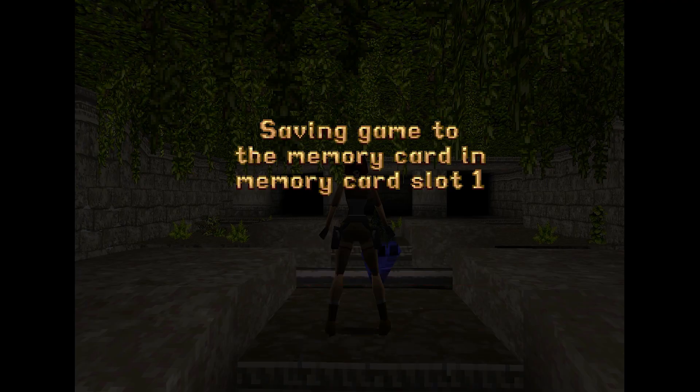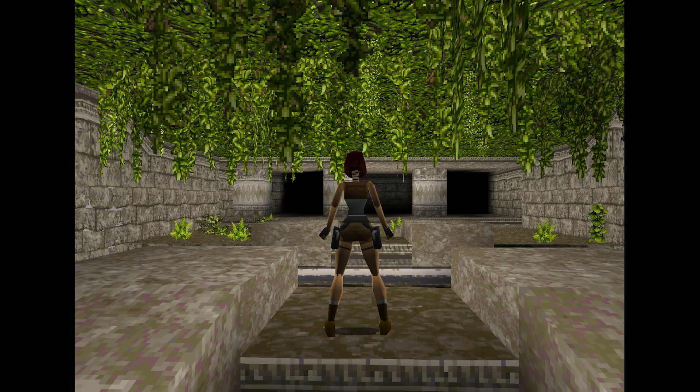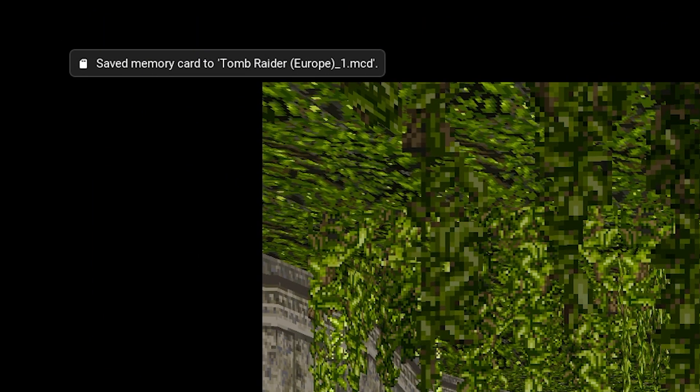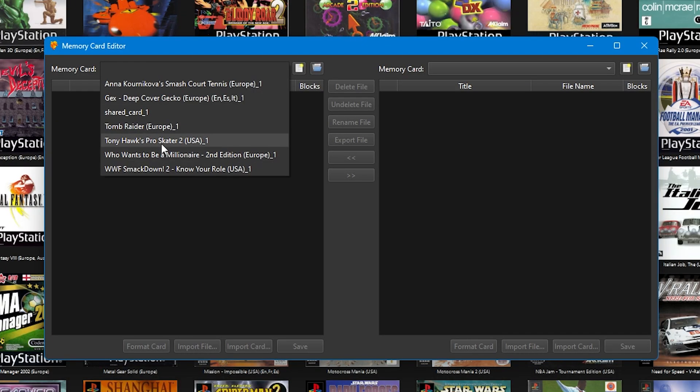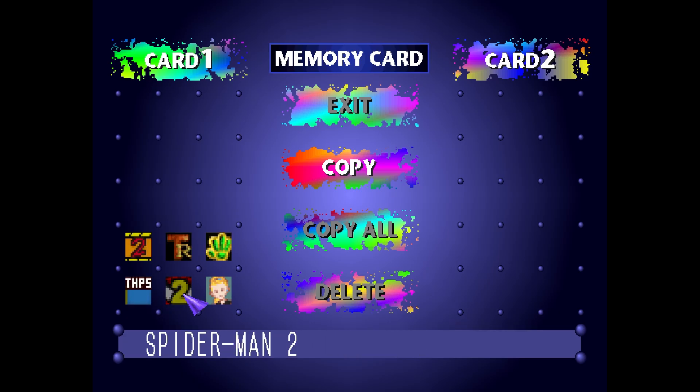If you've got DuckStation set to create a new memory card for each game based on its title or serial number, it will automatically create when you make your first save in-game, and you can use the drop-down to identify that card.